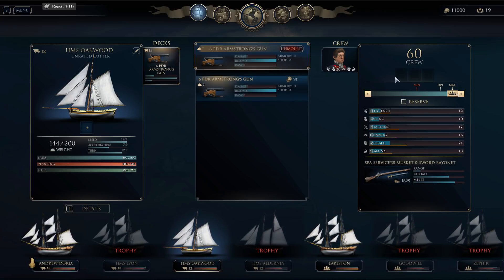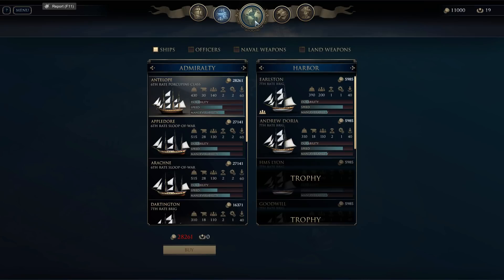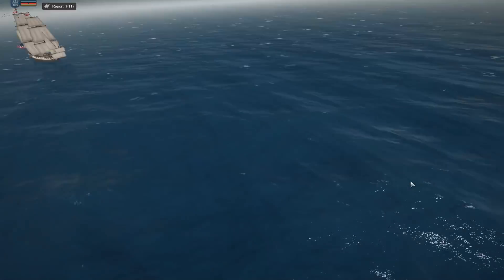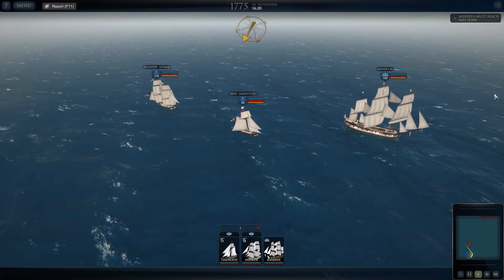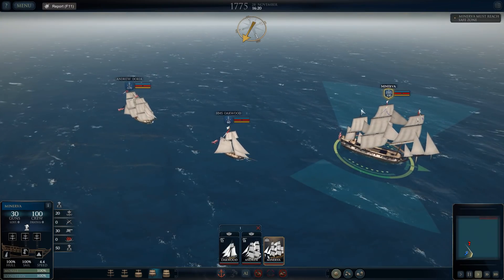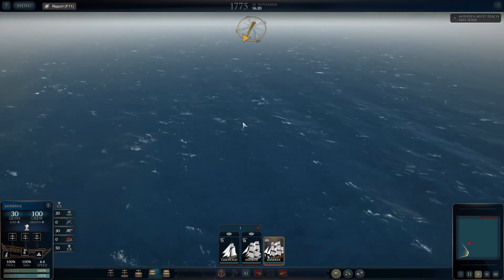This is the final mission that will catch us back up to where we are — the emergency supplies mission. Once we've completed this one we'll be back to where we were and can continue in the next couple of days. This is where we can use the Minerva, and I kind of failed to use her as much as I should have last time. Let's see what we're up against now that it's on medium — it might be a little different this time around.